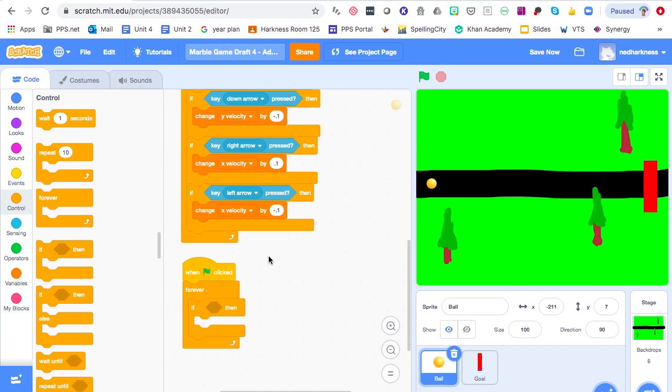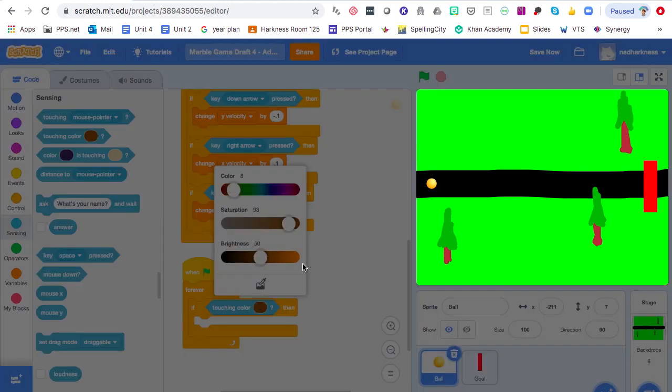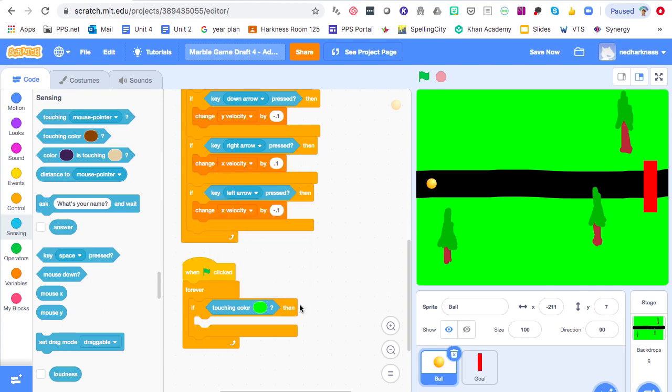Then grab an 'If blank Then' block and drop it inside the Forever block. This code is going to be constantly looking for this situation — as long as you're on the road it won't trigger, but the moment you get off that road it happens. Go down to Sensing and grab a 'Touching Color' sensing block. Tell the marble to look for the green color — click the little color container, grab the eyedropper, and sample that green color. Now the marble will look for that green color and whenever it touches it, it will execute the Then block.